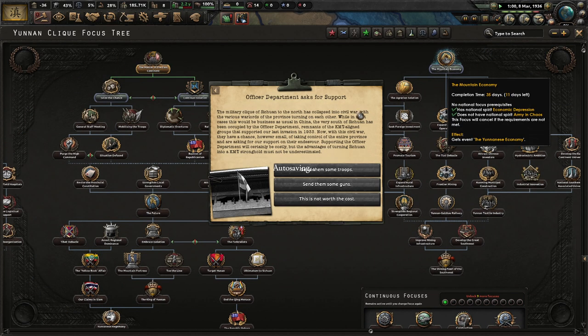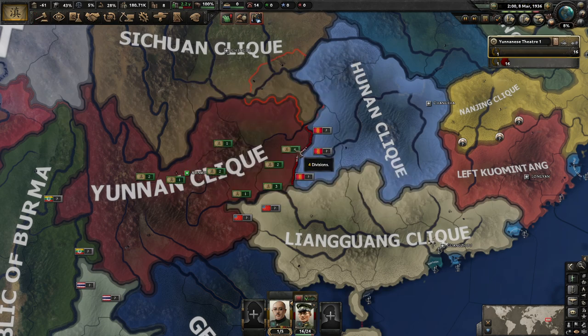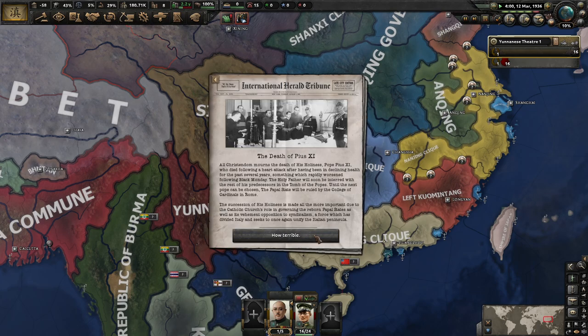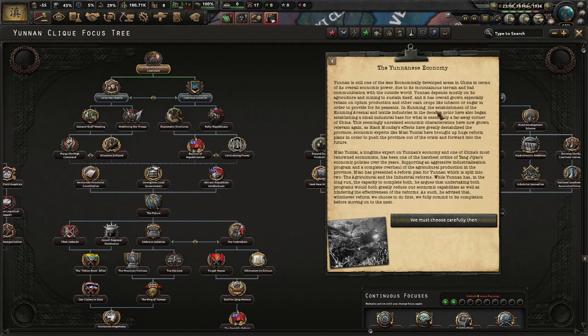The officer department asks for support. The clique in Szechuan to the north has collapsed into civil war, with various warlords of the province turning on each other. The very south of Szechuan has been occupied by the officer department — remnants of KMT-aligned groups that supported our last invasion in 1933. With the civil war, they have a chance, however small, to take control of the entire province, and are asking for support. Supporting the officer department will be costly, but the advantage of turning Szechuan into a KMT stronghold must not be underestimated. Send them some troops and some guns — why not? I know that the Guangdong clique can also become the Right KMT, and I think Szechuan can as well.